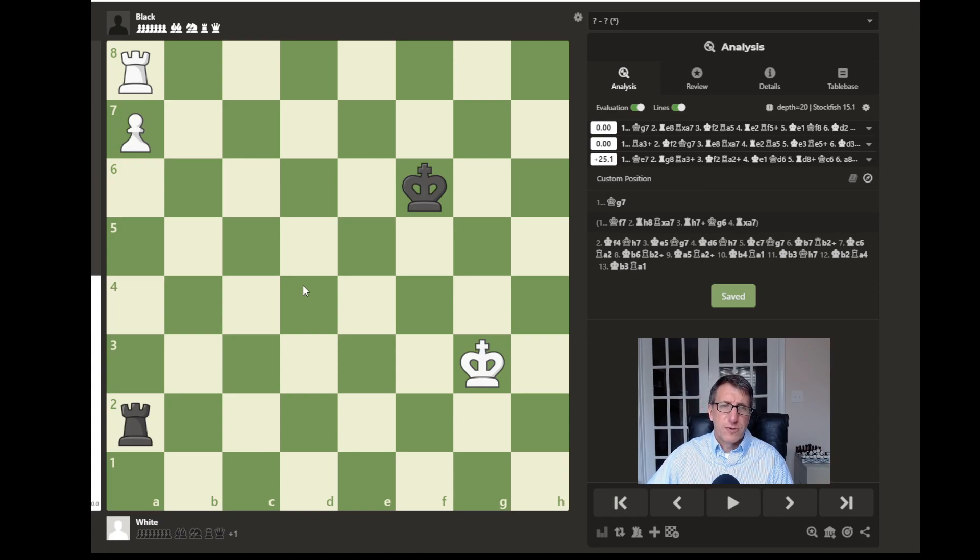That is normally when a defending king can get in front of the rook pawn, or a king that is winning gets trapped in front of his own rook pawn. But with these rooks on the board it may be a little bit different here. So in this position black has to be careful — he could check and chase the white king a little bit, but the important decision black must make is where to put his king.